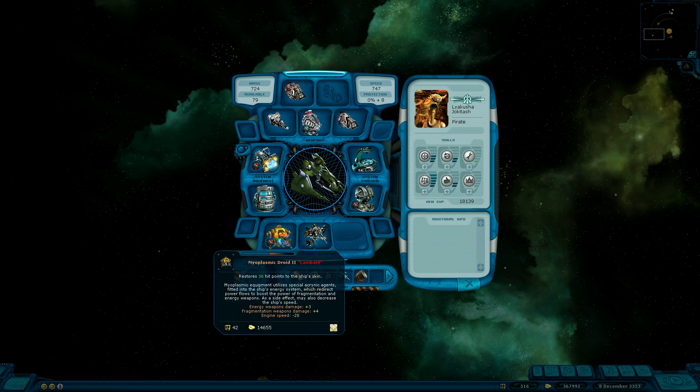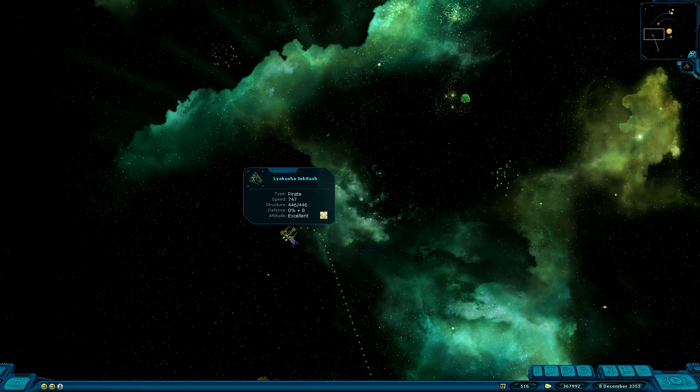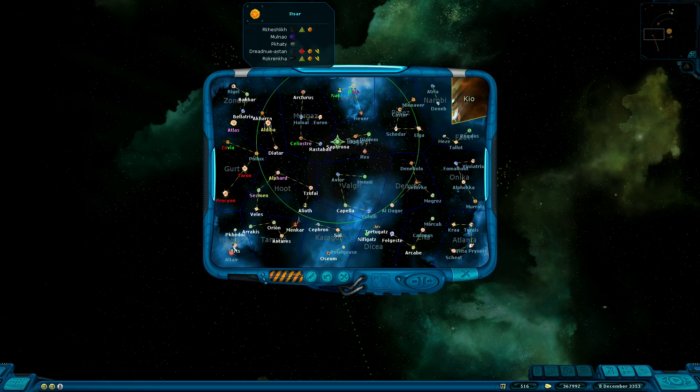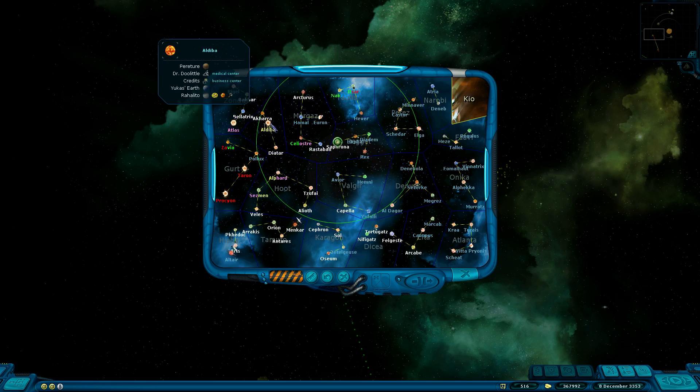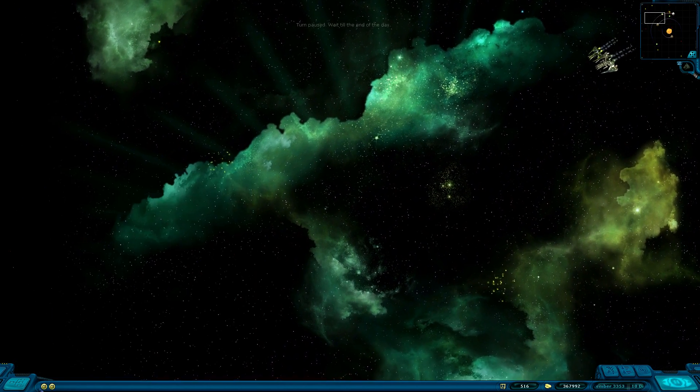Let's go and check this guy — maybe he would be fine to hire. He's looking decent, but his defense is only 8, so I'm probably just gonna be ignoring him. Itzar and Nakar, why the hell do you have so many stupid planets on you? Aldeba only has one planet — some business centers, but it's not a problem.